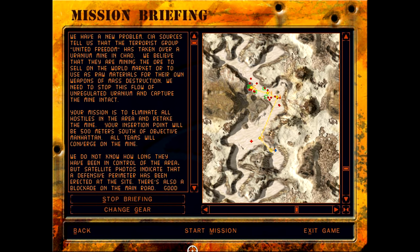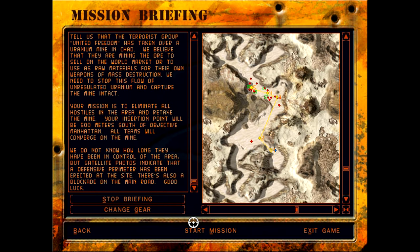Your mission is to eliminate all hostiles in the area and retake the mine. Your insertion point will be 500 meters south of Objective Manhattan. All teams will converge on the mine. Satellite photos indicate that a defensive perimeter has been erected at the site, and there's also a blockade on the main road. Good luck.